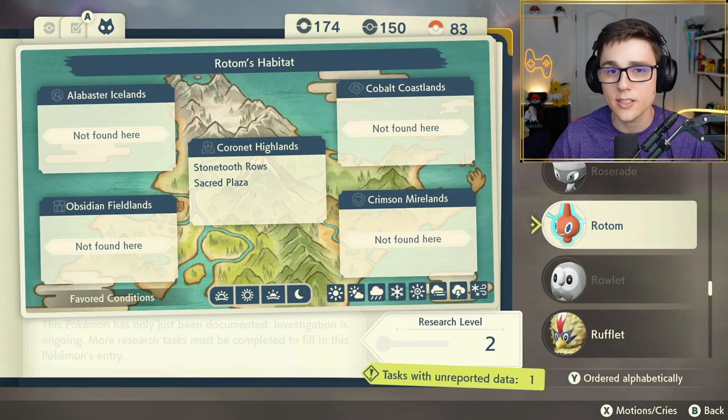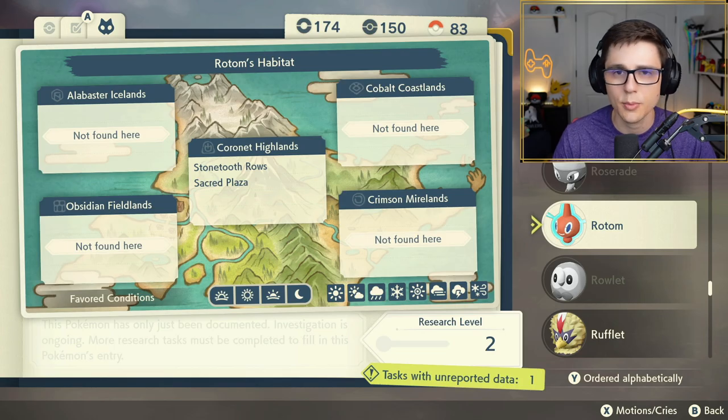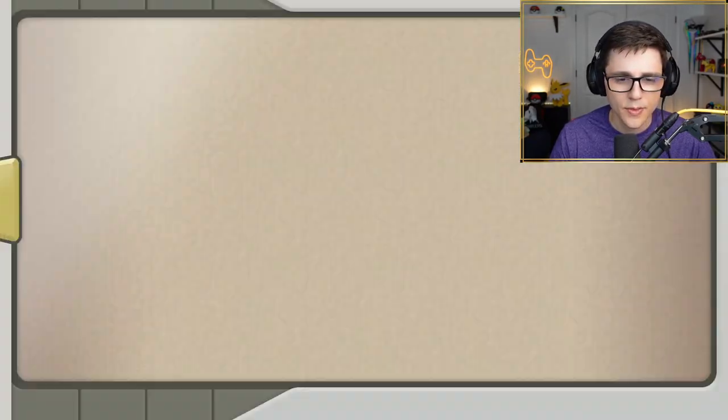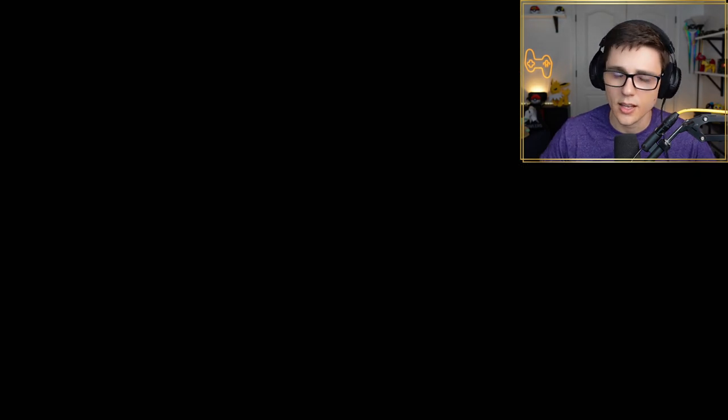So if I jump in and look at Rotom, we can see that he's located at Quornet Highlands, Stone Tooth Row, and Sacred Plaza. I think he is kind of a rare spawn, but let's go and find ourselves a Rotom. I'm going to go ahead and jump in and we're going to go straight over here to the Mountain Camp.